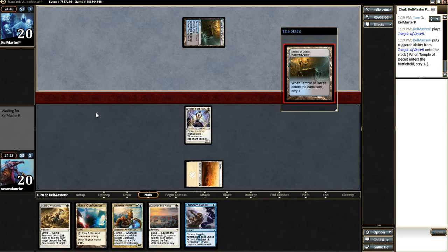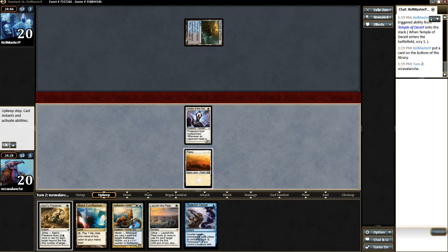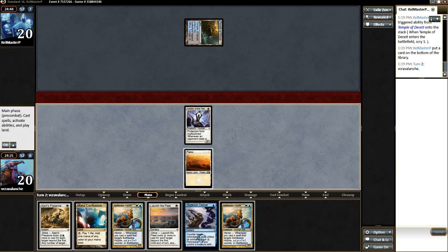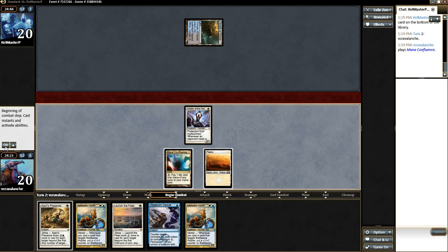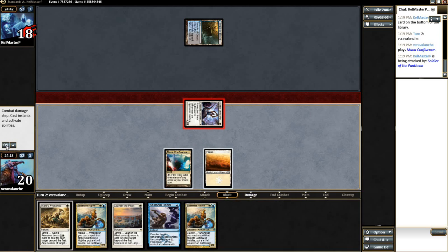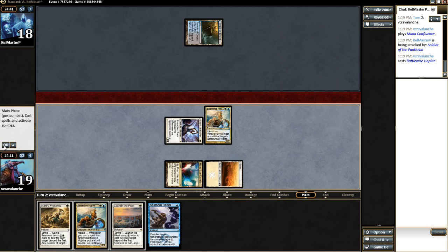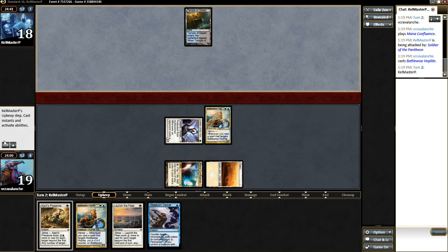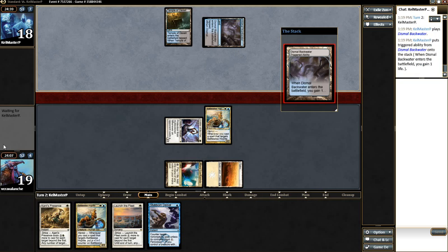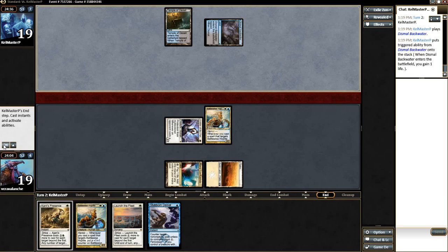He does have a Temple of Deceit. This is going to be an interesting match — hopefully it's not another Sultai dredge, but if it's something else this will be fresh. I haven't seen Esper Control yet, which I know the deck exists. We're going to Mana Confluence here, attack with the Soldier of Pantheon and get him down to 18. We'll go Battlewise Hoplite, and from here I most likely need to protect myself against Drown in Sorrow, so we'll need to keep the Stubborn Denial up.